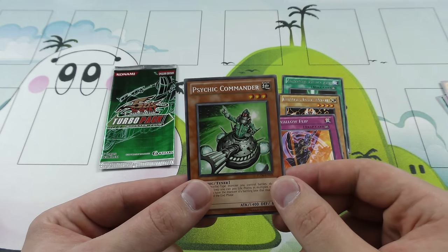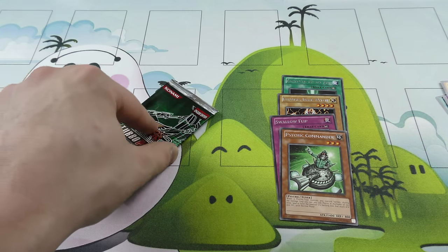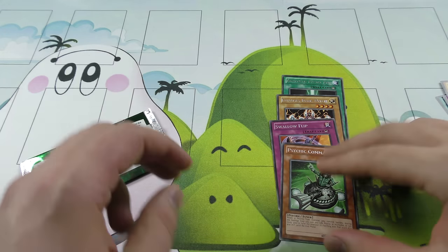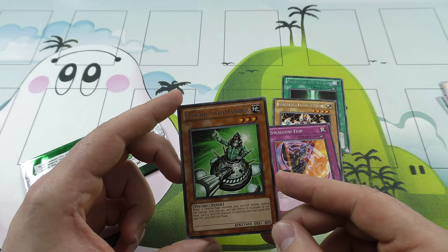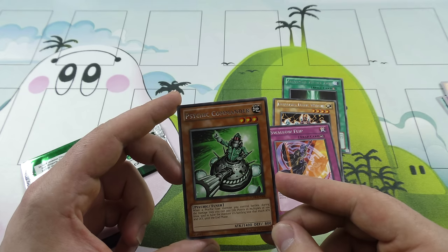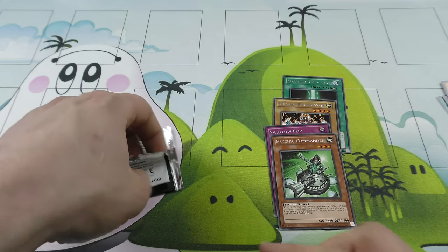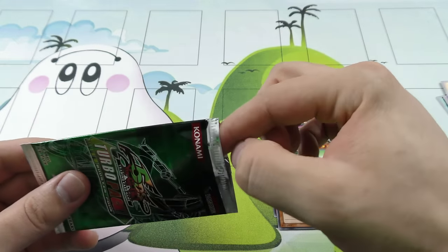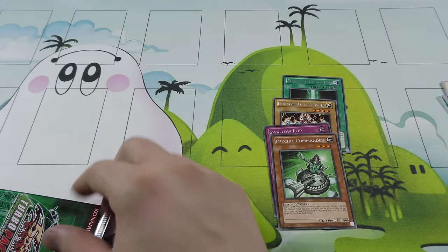I got Psychic Commander — really cool. You can pay life points, and it increases your attack or decreases your opponent's attack. When a Psychic monster you control battles during the damage step, you can pay life points in multiples of 100, max 500, so it becomes a 1,900 attack monster and your opponent's monster loses that much attack. Essentially it's a 1,900 attack monster. You can Emergency Teleport it onto the field, and it is a tuner, so it combos really well.